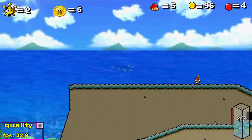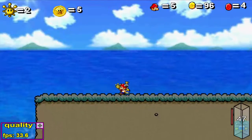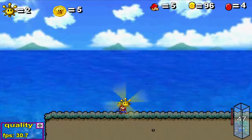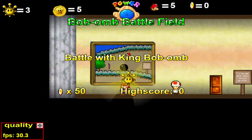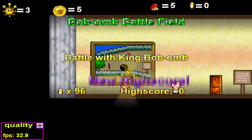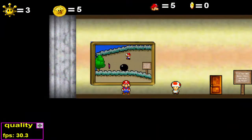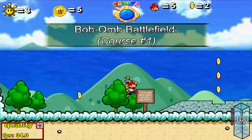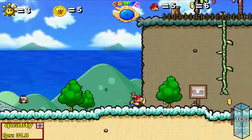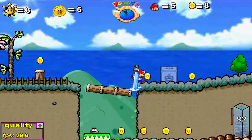No puedo perder tiempo porque quiero completar este nivel en este capítulo. Ya tenemos tres. Ahí hay un Toad — batalla contra el Rey Bobomba, noventa y seis monedas. Por cien monedas no me dan un sol nuevo, me dan otra cosa. Ya tengo el Flúter desbloqueado del menú. La isla en el cielo va a ser difícil de conseguir porque se encuentra arriba de todo.